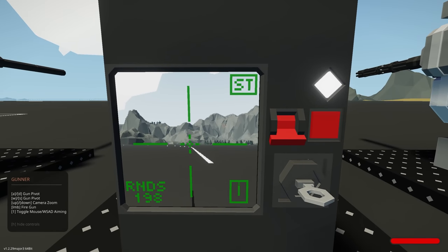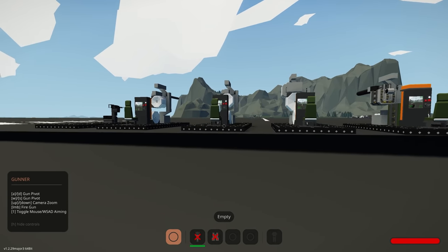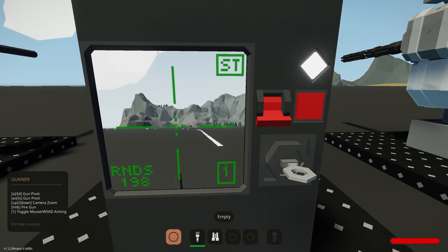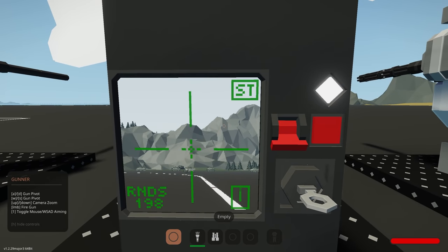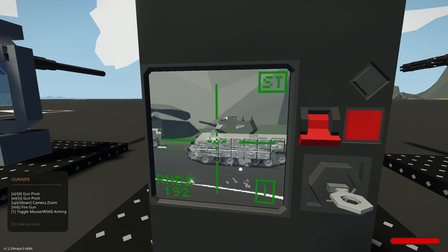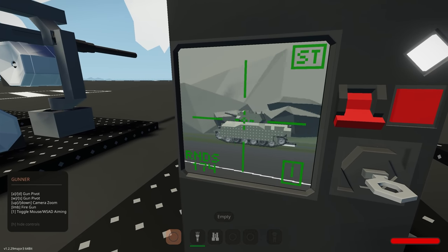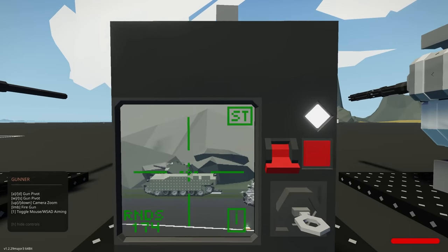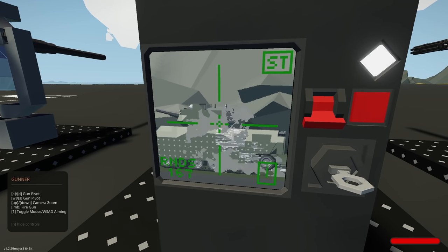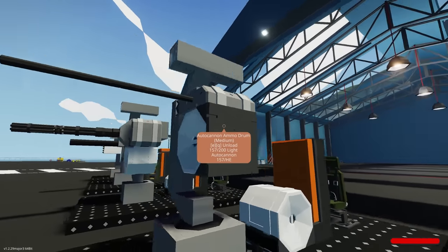Let's start with the light auto cannon. I've got a little targeting system but you can switch to mouse control. I prefer the seat control. Let's fire on a light target — the gun is stabilized so it should be easy. We're definitely doing damage. What about an armored target? We currently have HE — high explosive rounds. It does go through the armor blocks. So much fun to play with these — you can come up with so many cool systems.